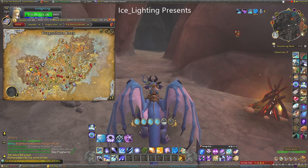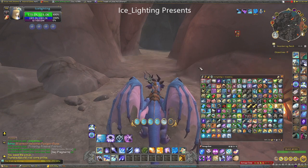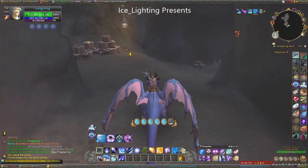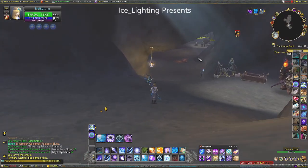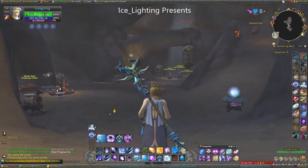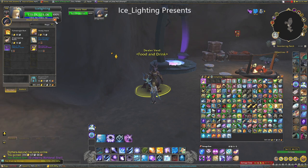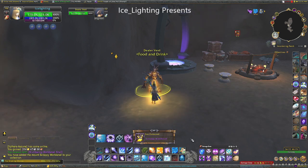Once you have your thousand Magmotes — it took me an hour and a half — head to this area where you did the original rescuing quests. This is where you'll find your quartermaster. Head down into the cave; everybody is friendly here, and you've probably already been in this cave from the earlier quest. The vendor you're looking for is over here — it's listed as a food and drink vendor, which is clearly a lie — and this is where you buy your snail.